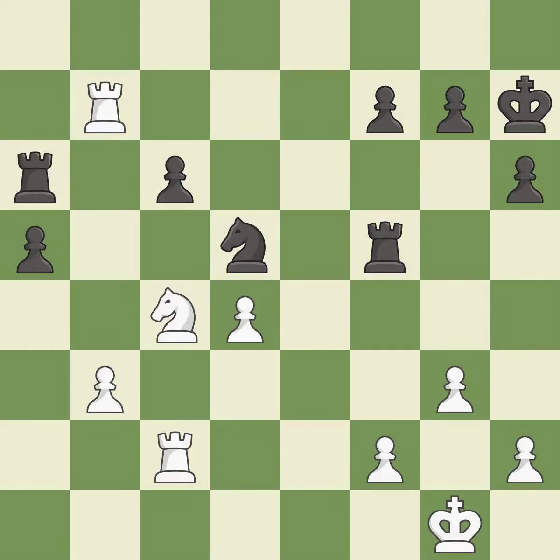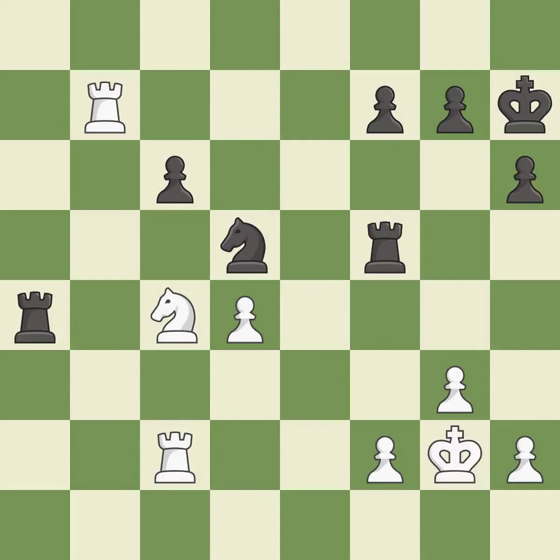The knight is mobilized, allowing it to control more of the board. This maintains the balance in material with a good trade. Takes back. This overlooks an opportunity to fork pieces — an inaccuracy. This offers an equal trade of pieces. The rook is put on a safer square. This offers to exchange pieces of equal value.